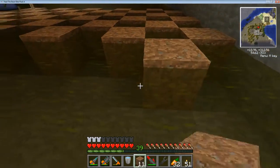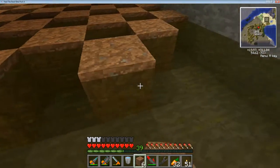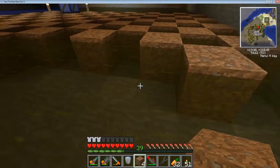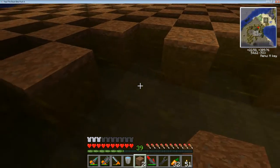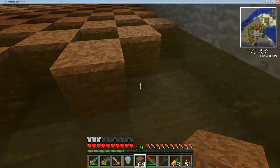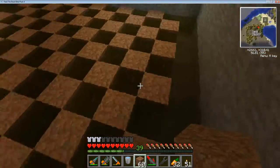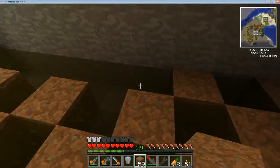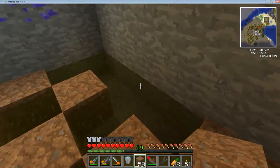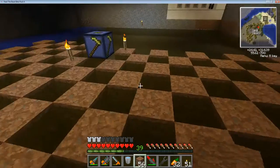This would be easier than placing all the buckets around. Yeah, this is super easy now. I did it the other way, that's why I recommend that we do it this way this time. Well, you're a very nice guy. That green water doesn't look as bad when it's surrounded by dirt and it's dark.